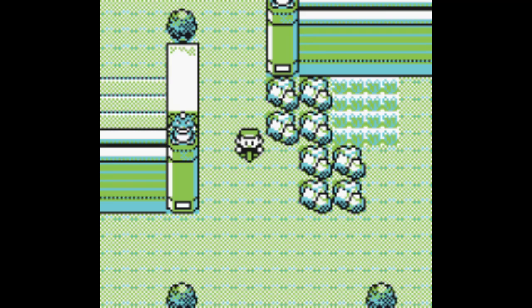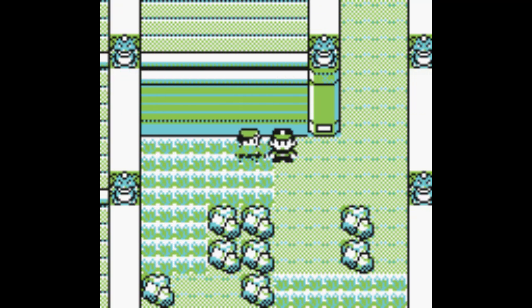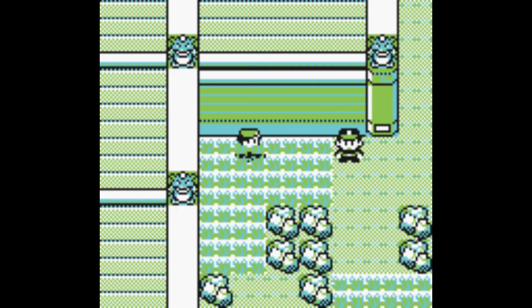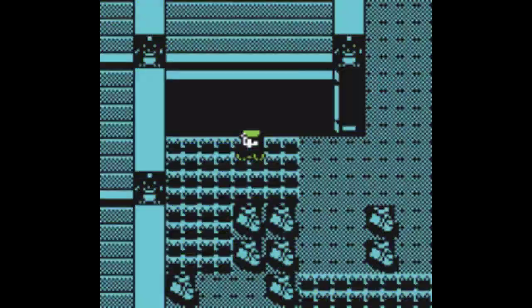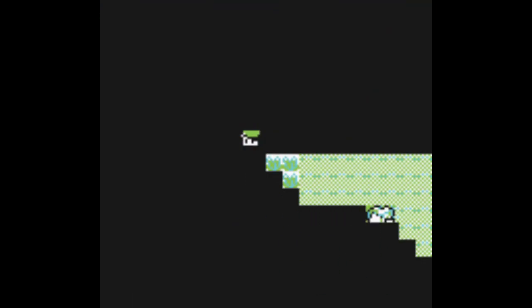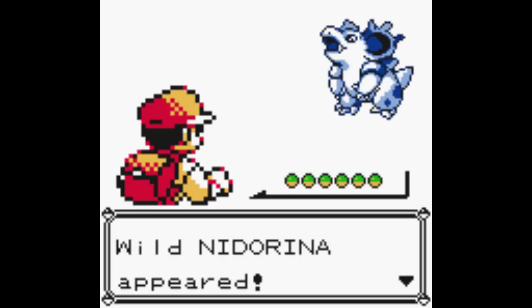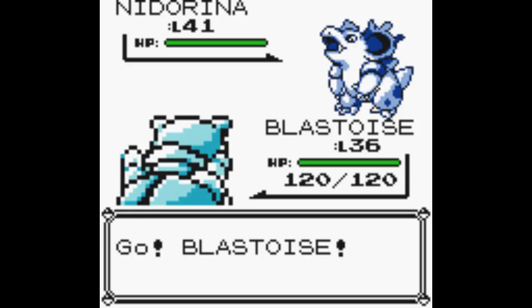We just have 9 more Pokemon to go, as well as 2 duplicates I need to go back and try to catch. Even though I already caught Mankey and Primeape, I still need a second copy of them because the trades I'm going to do over to Crystal with Mankey, Primeape, and the duplicate Chansey are all going to be one-ways.